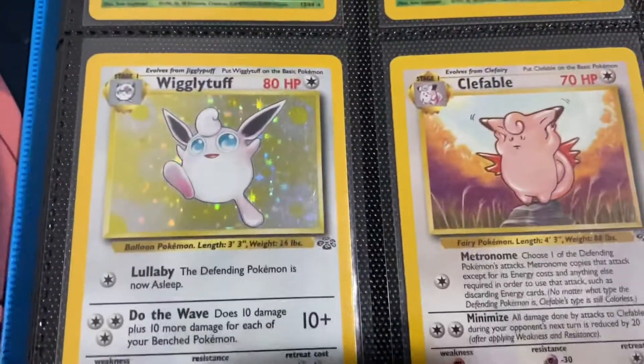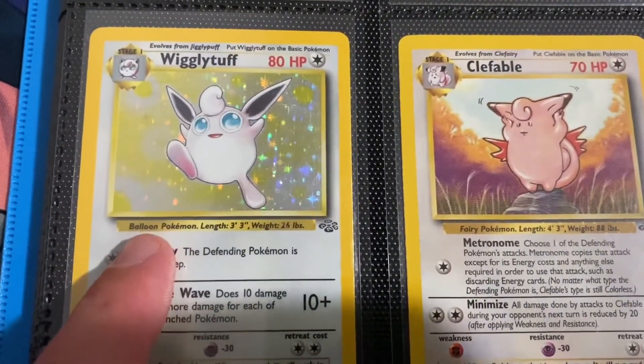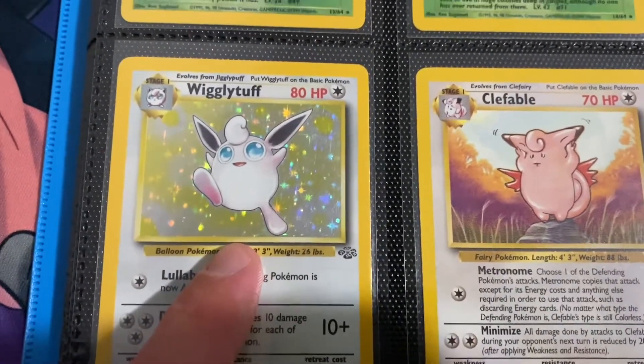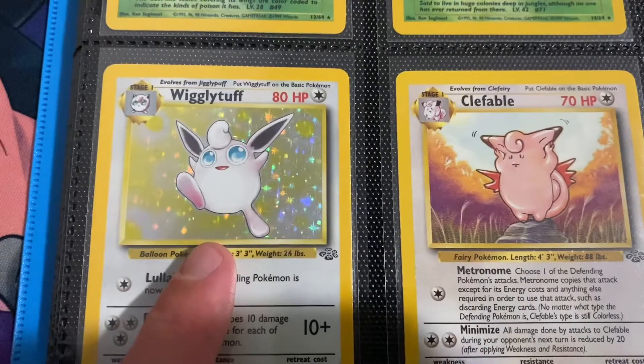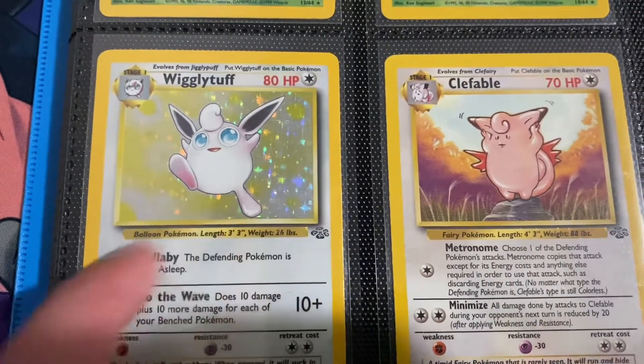We have the Wigglytuff. This is probably my third favorite card in this set. I just really like the artwork — it looks so happy, it's kind of leaping, and it looks a lot more petite in this photo compared to a lot of other places that you'd see Wigglytuff.